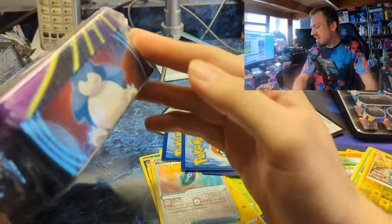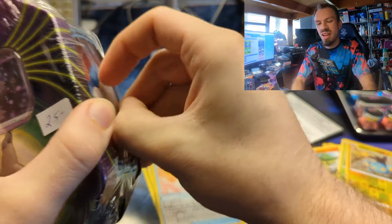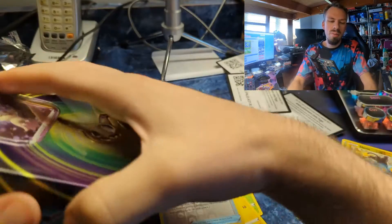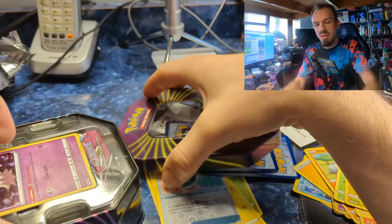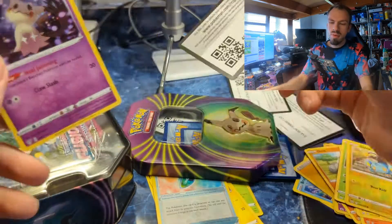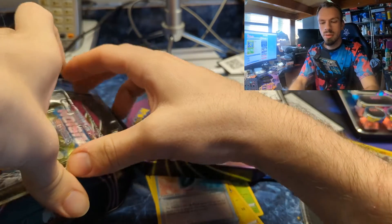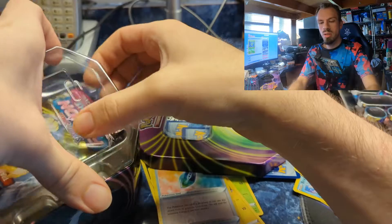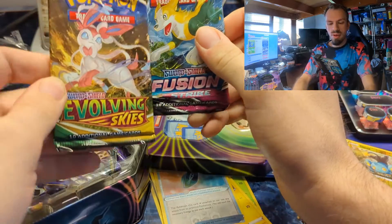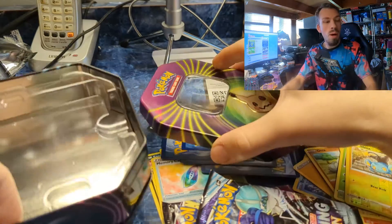Now we got the Mimikyu tin, which has Snorlax on the side. Interested to see what's in this — I saw it at the vendor and was like, oh I kind of want that. I like Mimikyu. Had no clue what packs were in it, didn't do any research, just went ahead and bought it. Here's the code card and the Mimikyu holo. We get Fusion Strike, Evolving Skies, and a Chilling Reign — so it's only a three-pack tin.